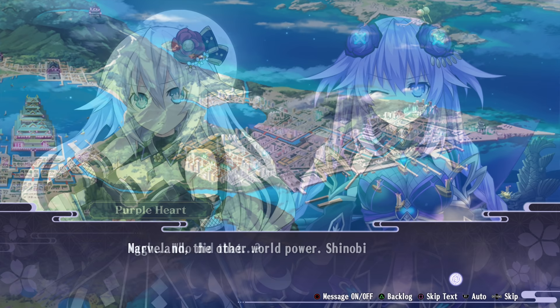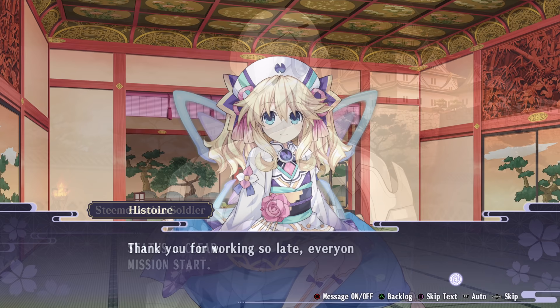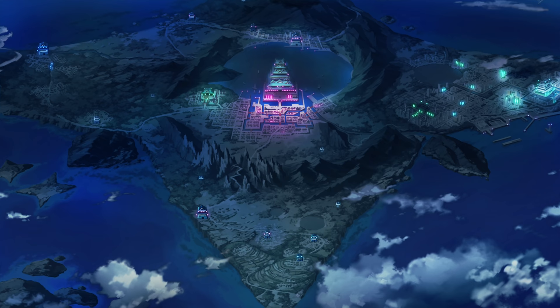As the game begins, the battle between the Neptunia and Senran Kagura girls gets interrupted by the invasion of Steam Legion. Robotic ninjas attack, and each faction is forced to retreat back home. Histoire, the daimyo of Heartland, decides to offer Marvland an alliance to protect themselves from Steam Legion. While this offer gets rejected at first, another attack from Steam Legion makes them reconsider, and both sides form an alliance to defeat a common enemy.